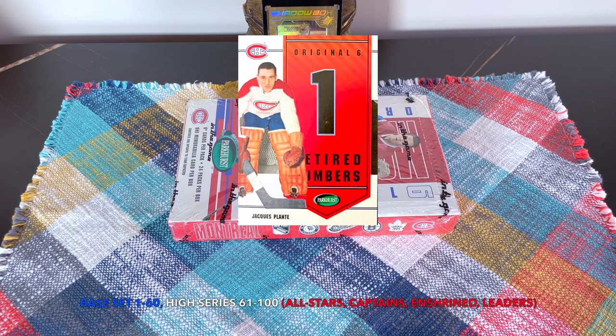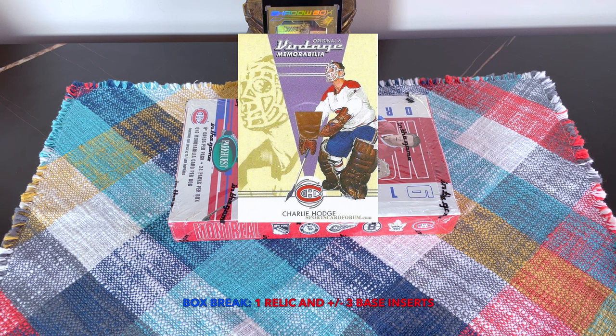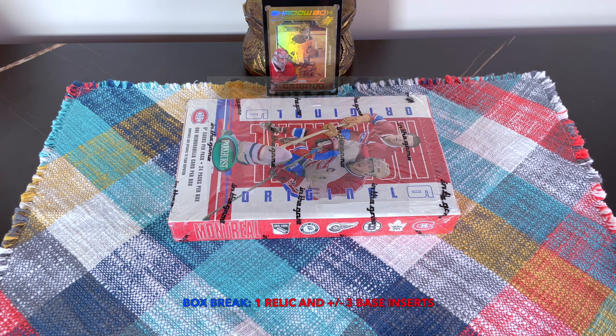Mostly it's about relics — you receive one relic per box only, but it does have a lot of historical players. There are game-used jerseys, sticks, and game-used gear, all the typical ITG stuff like the vintage mems and the '06 Shooters, which actually include some non-Habs. There are also duels and retired numbers. There are autos in this product but unfortunately they're numbered to 90 or less.